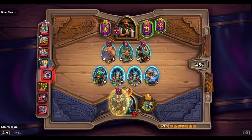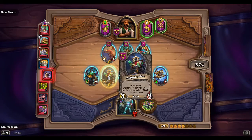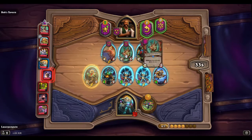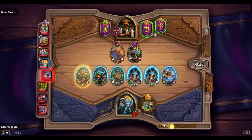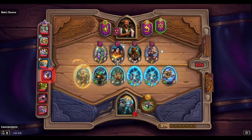We got some options here. I think we kind of just want to buff our Amalgam — a dragon would have been cool but Bristleback Brute, a little late on that one. Definitely going to try and tavern up next turn.